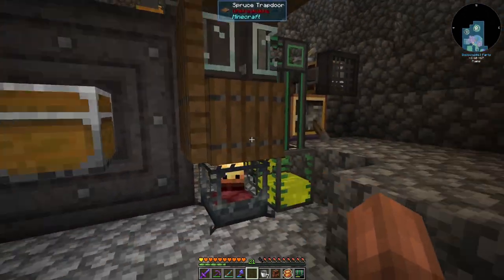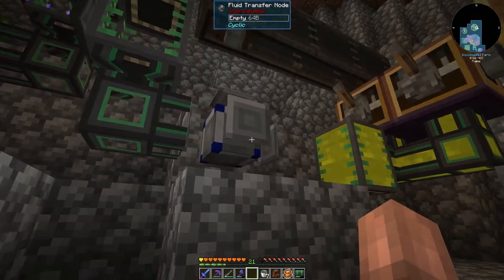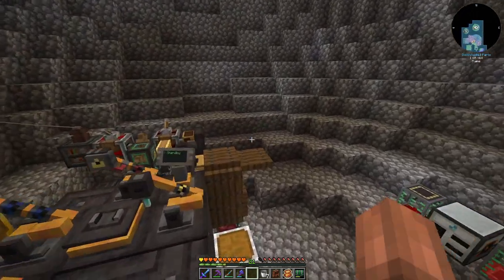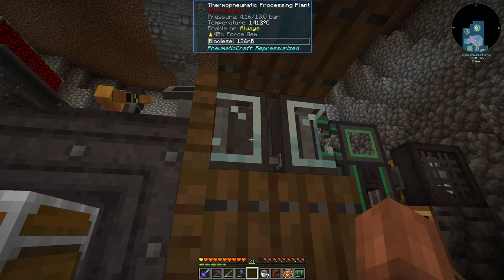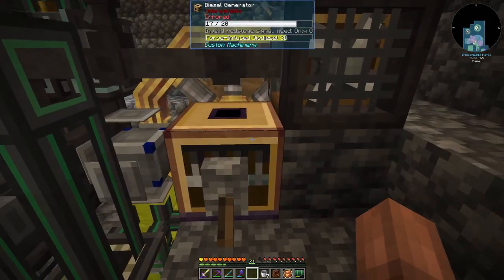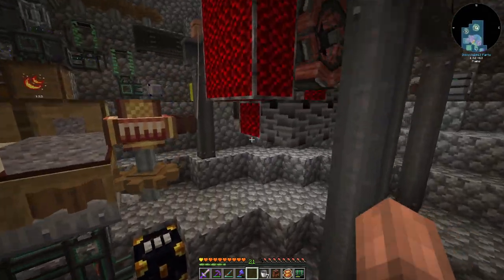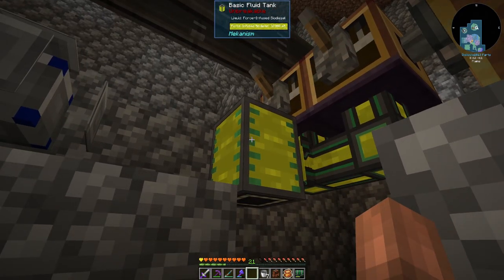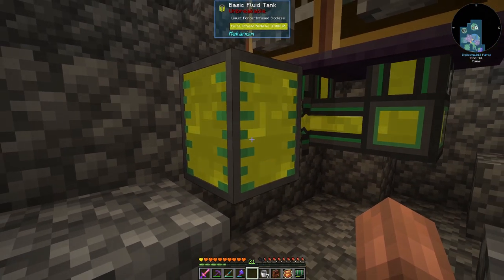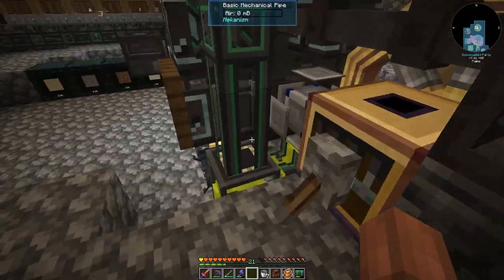We're automatically making the force-infused biodiesel with fluid transfer nodes. Just like we did with our water for the latex thing right here, our biodiesel setup is spitting biodiesel into this transfer node, which is sending it here to the second thermopneumatic processing plant we made. That's piping out into a buffer tank of force-infused biodiesel, which feeds our setup for pressure. It's also going into its own fluid transfer node, which is sending it back over to our PowerGen setup, feeding right into this fluid tank. We're getting quite the buffer of force-infused biodiesel.